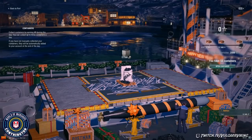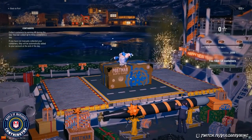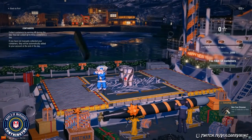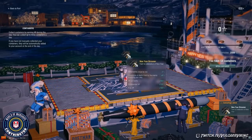Coal — always can use more coal. 12,500, that's a good one. And there's a little Santa on top there. Hi Santa! And what's this — New Year's Streamer, a new camo type.